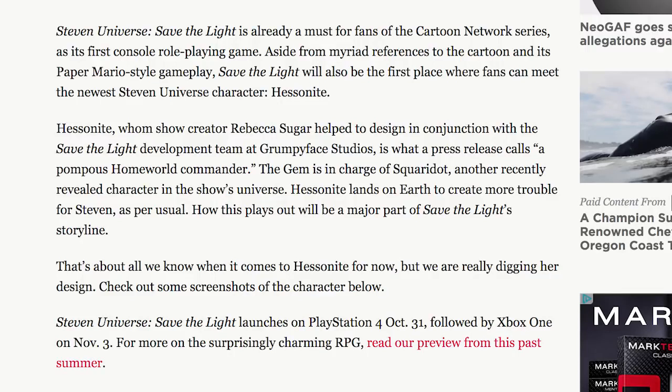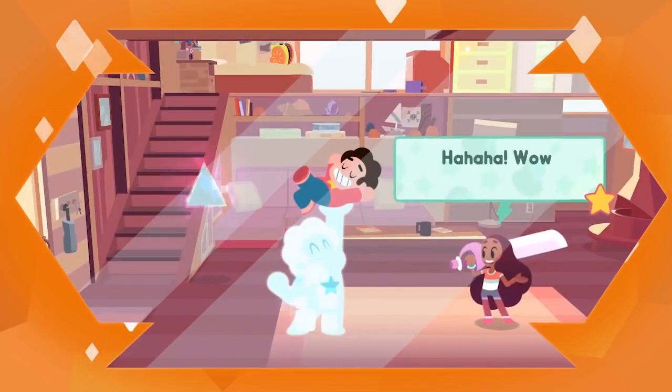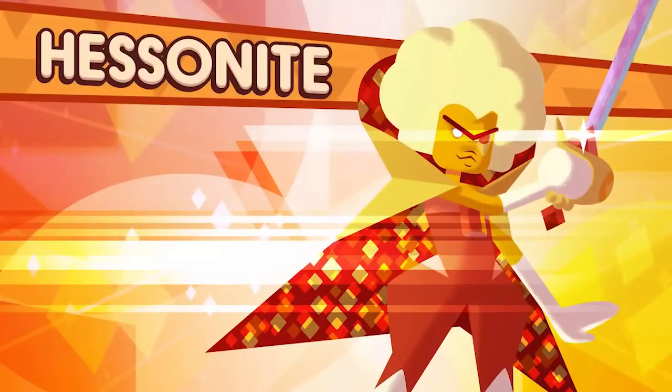Steven Universe: Save the Light launches on PlayStation 4 on October 31st, followed by Xbox One on November 3rd. For more on the surprisingly charming RPG, read our preview from this past summer. And while this is all very exciting — and yes, this game is canon — which means Hesonite does exist within the show, the article says that's all we know about her, but that's not quite true.